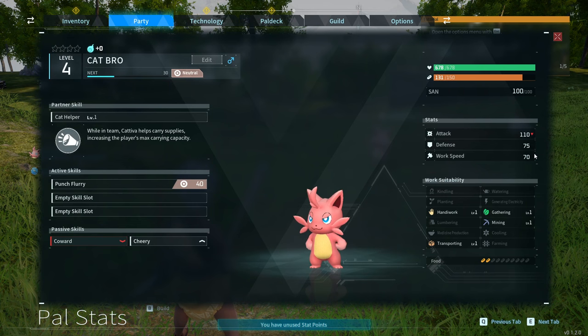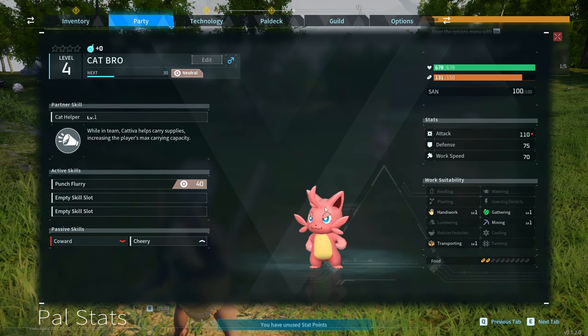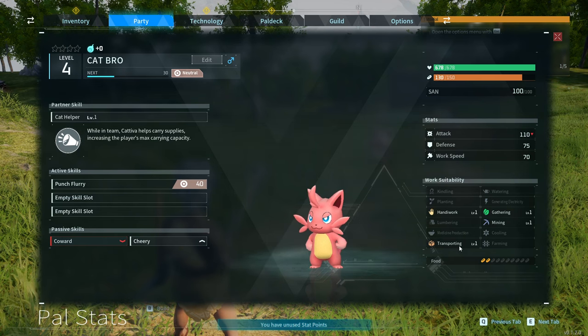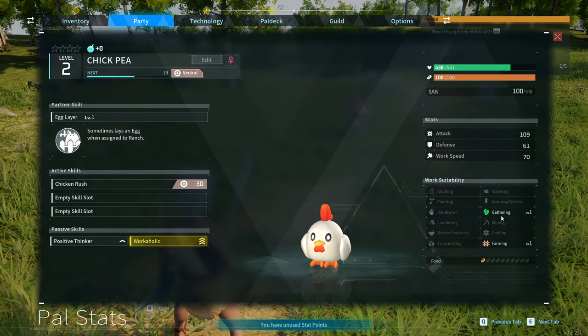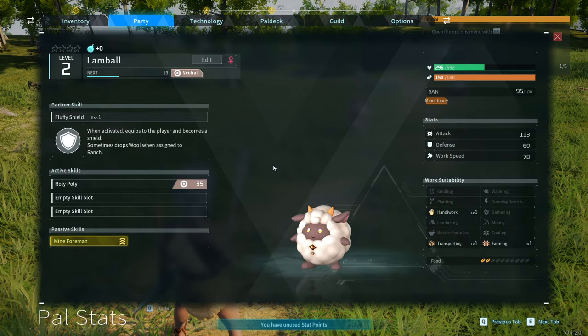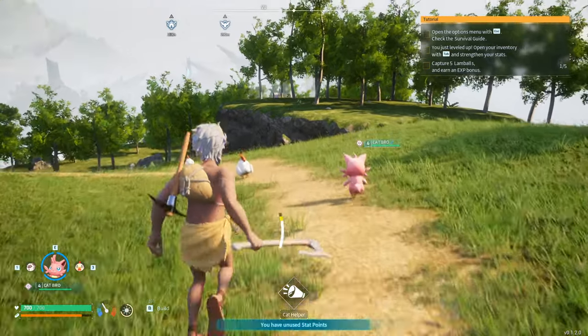In the party menu you can see work suitability — it tells you what each pal is good at. Cat Bro can gather, mine, do handiwork (helping you build), and transport. Transporting is probably moving things into storage. Chickpea has gathering one and farming one. The lamb has handiwork and transport/farming. The higher-level, more sophisticated pals can do mining and lumber, with some at level 2 lumber so they harvest faster — the better the pal, typically the better the rewards.